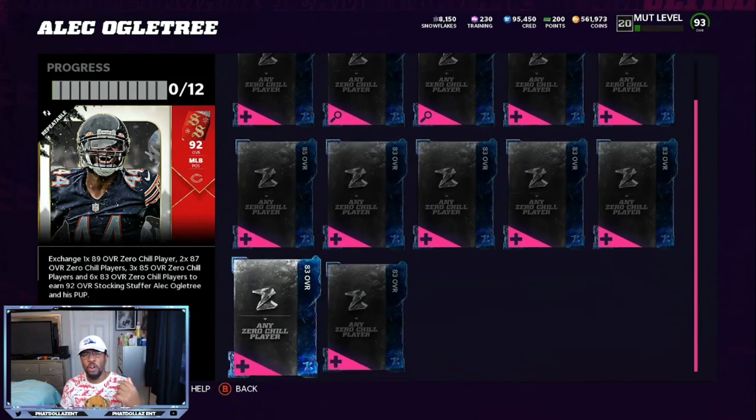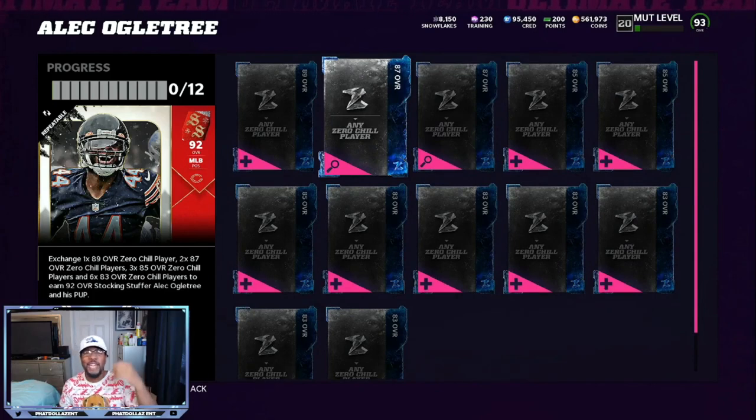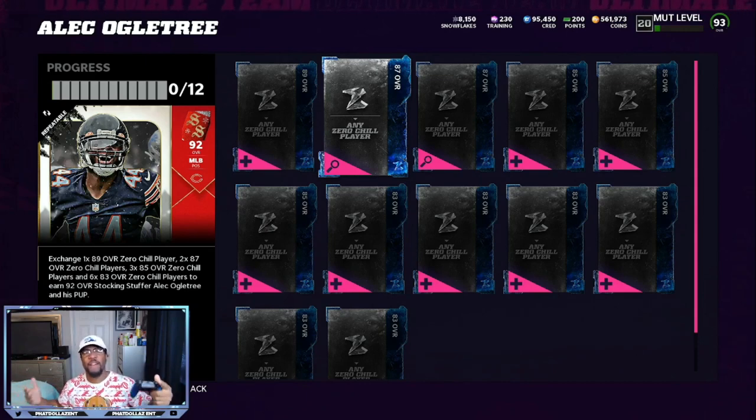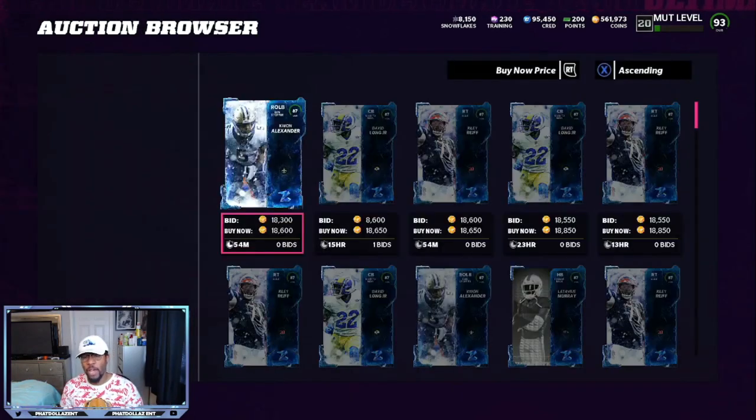I got every one of these cards by pulling all these 83s and the low overalls, minus 25 to 30k coins. So from all my profit that I got, I could spend 30,000 coins, make another Stocking Stuffer. My Stocking Stuffer just sold already — I'm at 561. I was back in the 400s. I can take 30,000 off of that, be down to about 525 to 530, sell this Stocking Stuffer, and then get up another 100,000 profit off of the Stocking Stuffer without having to do anything.